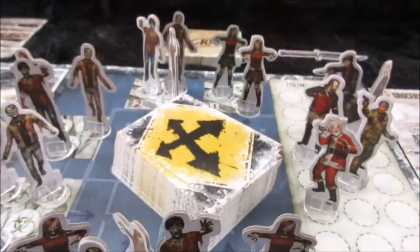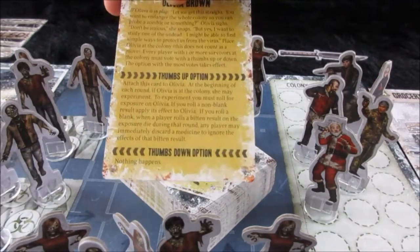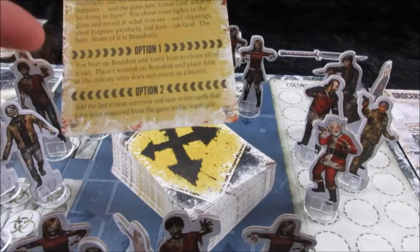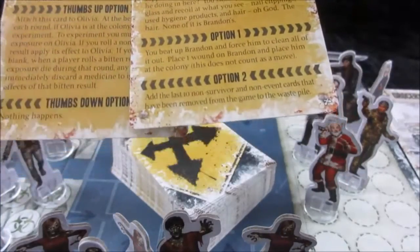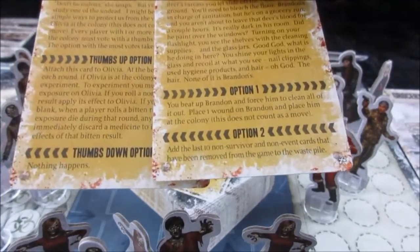Sometimes within the game there are certain triggers which will activate these special Crossroad cards. The Crossroad cards will either offer the group to either give a thumbs up or thumbs down, along with an individual player picking option one or two. Not only are they set in the theme of the game, but you're also going to find out if players are people you can trust or if they're betrayers.